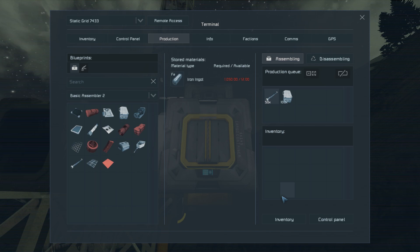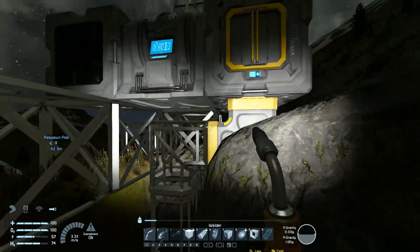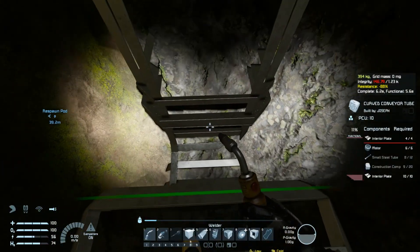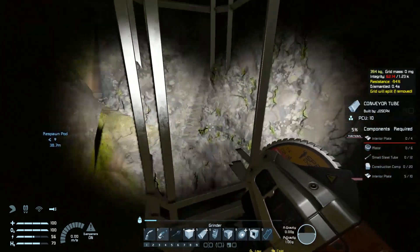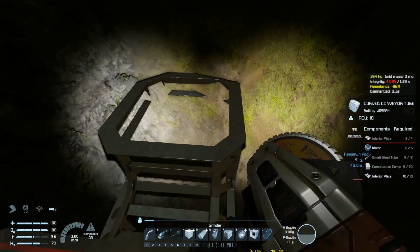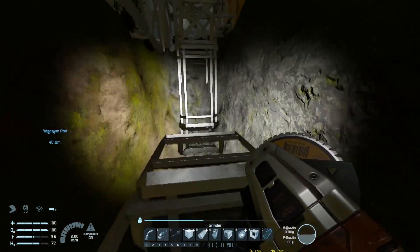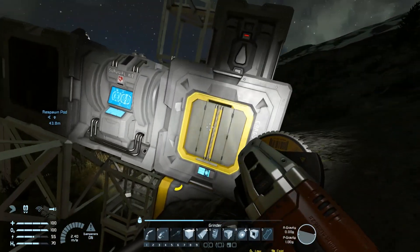I'll put the one in — none of you are overfilled except the bottom one. You get some there — we have so many. Let's put the interior plates away so they don't get moved when I don't need them. I have exactly one — the perfect amount to build the first collector, which I should not place yet.